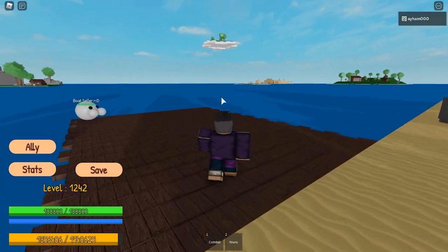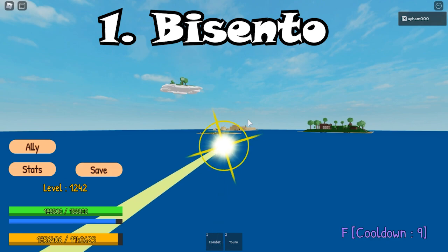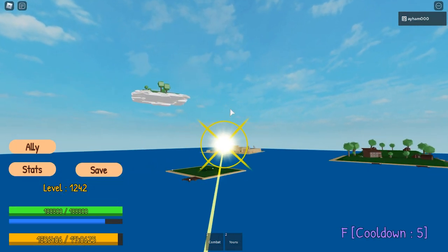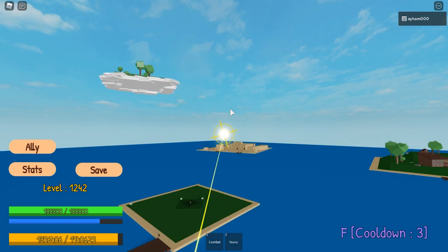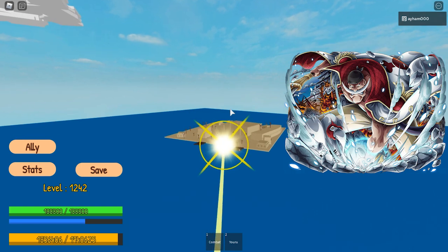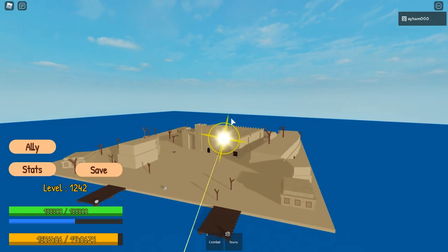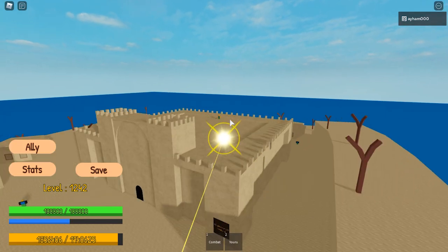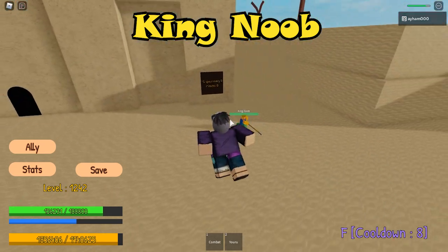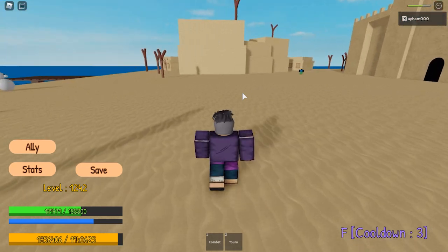Alright, so our first sword is Bizanto. To get Bizanto you have to go to Desert Island — this island right here. Bizanto is actually used by White Beard, so it's pretty rare to get. All you have to do is kill this boss. His name is King Noob, and he spawns every 15 minutes, so make sure to kill him and you'll obtain his sword.